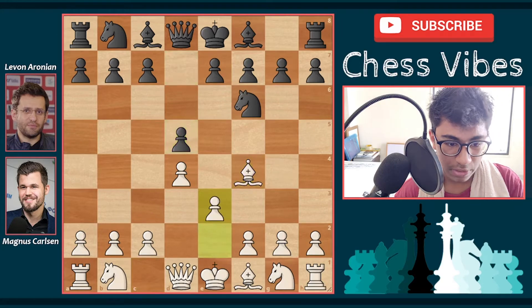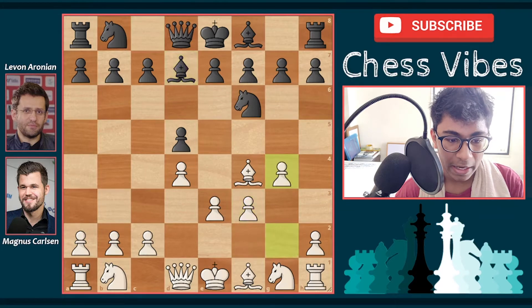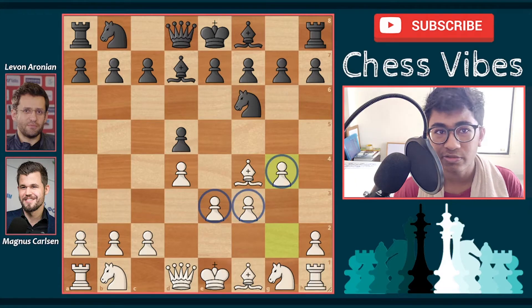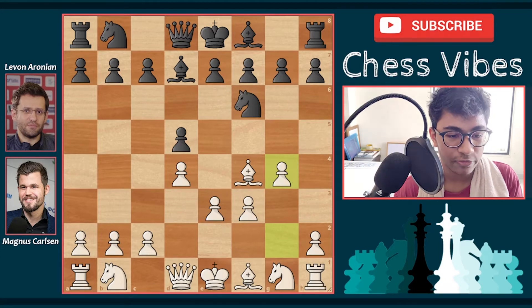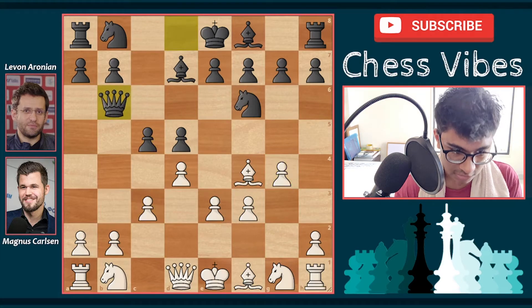He wants to win this game because it's the last game, that's why he's playing the London with bishop f4. Here we have d5, e3, bishop to g4, f3, bishop to d7 back. Now here we have g4 — it's a kind of weird structure. The pawns on the kingside are very advanced, giving a slight advantage to black.